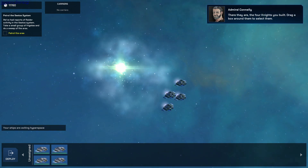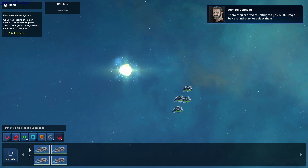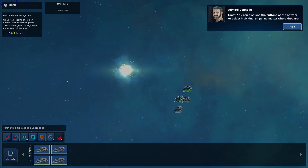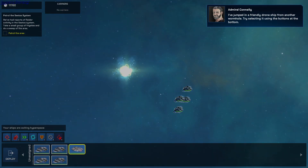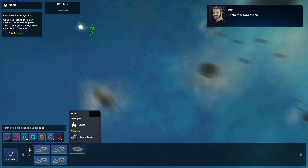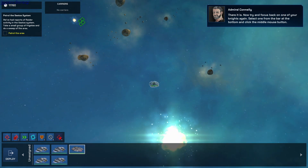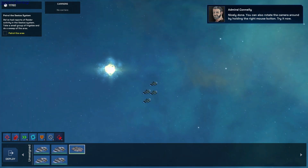There they are — the four knights you built. Drag a box around them to select them. You can also use the buttons at the bottom to select specific ships, no matter where they are. I've jumped in a friendly drone ship from another wormhole. Try selecting it using the buttons at the bottom. Now that it's selected, you can focus on it by middle-clicking. Now try and focus back on one of your ships again.